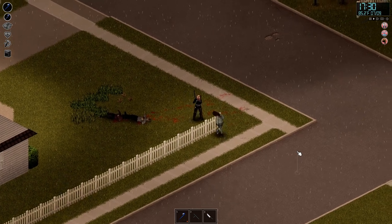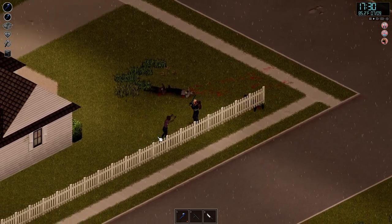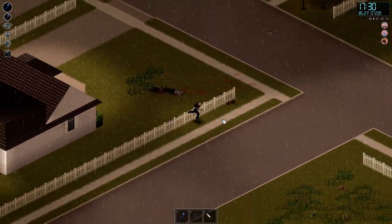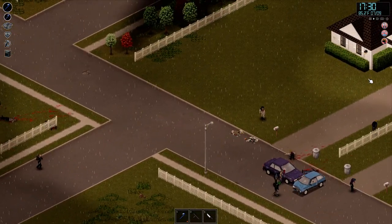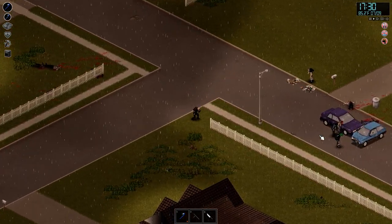Go ahead and crawl over the fence like an idiot — makes it easier for me to kill you. If we continue along this road we'll get to the school, and there are some more zombies I can clean out along the way.